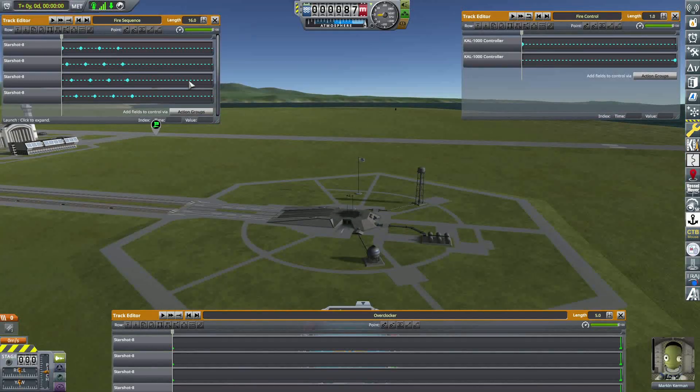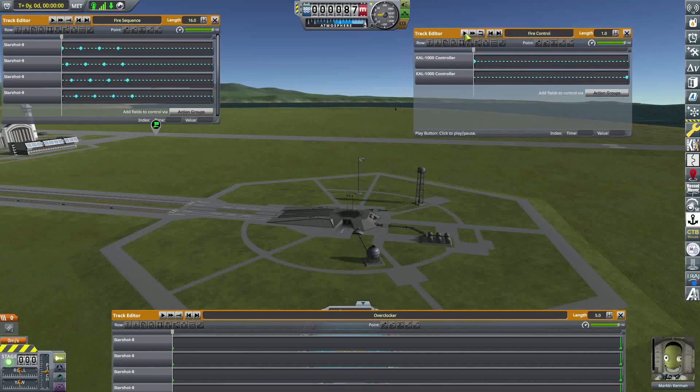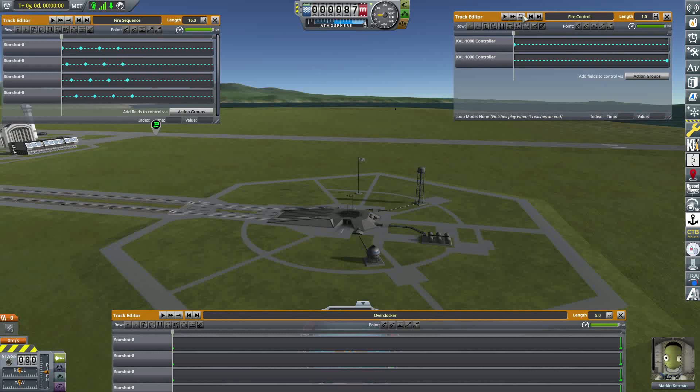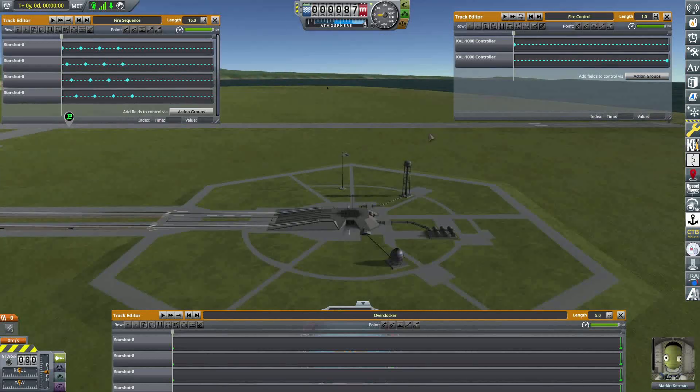You don't control the fire sequence directly, but what you do control is Action Group 5, which activates Fire Control. Fire Control just starts the sequence on the fire sequence, and then after one second stops the sequence. Also importantly, it's on loop mode 'repeats', which means it doesn't loop automatically, but if you click play and it's already at the end, it'll go back to the beginning and play from there. I didn't know that was a thing until just now — it really made this a lot simpler.